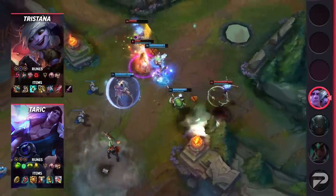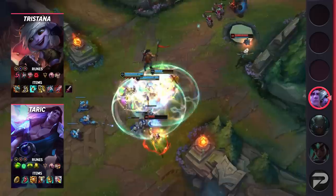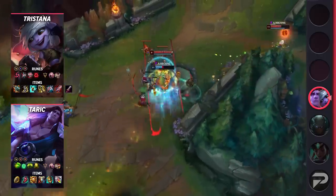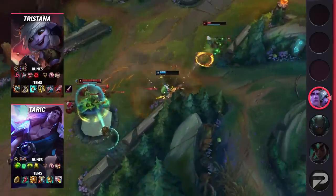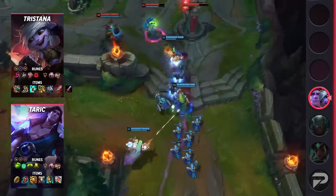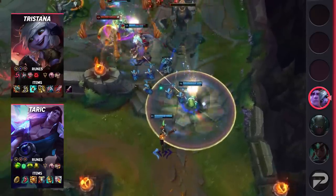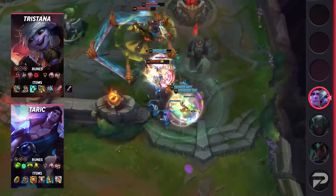Now, let's look at the builds for both champions in this lane. For Taric's runes, run either Guardian or Aftershock, Font of Life, Conditioning, Revitalize, Presence of Mind, and Alacrity or Tenacity, with the stat runes being Attack Speed and double Armor. For his items, start Relic Shield and then build Lucidity Boots, Locket of the Iron Solari, and Zeke's Convergence. After that, you'll want to grab Wardstone and either Redemption, Knight's Vow, or Frozen Heart.